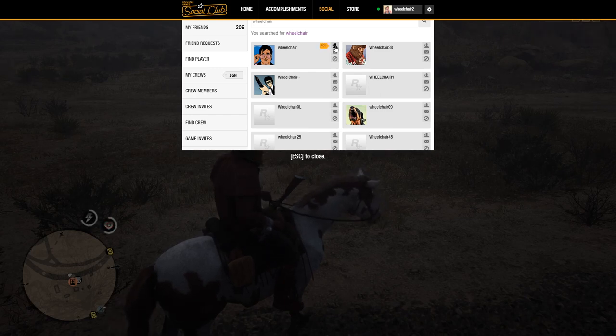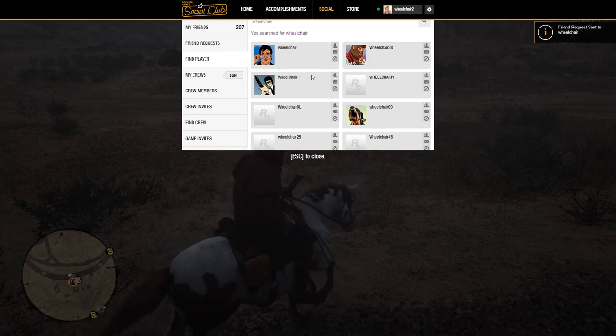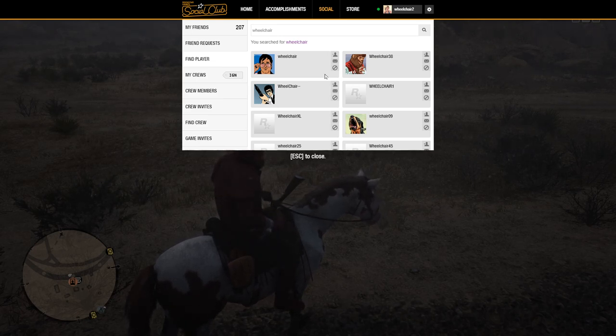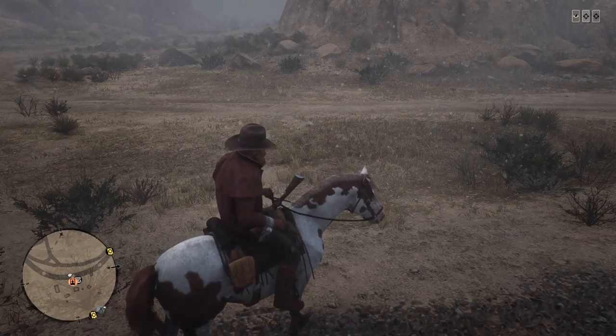That's the video on how to add a friend in Red Dead Redemption 2 on PC. If you have any questions, please let me know and I'll be able to help you. I'm always here for you guys — I'll see you all in the upcoming video.